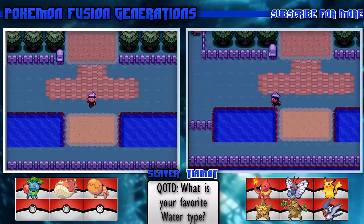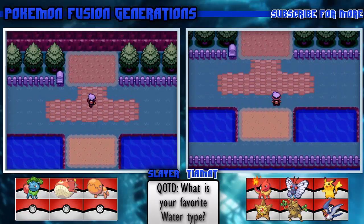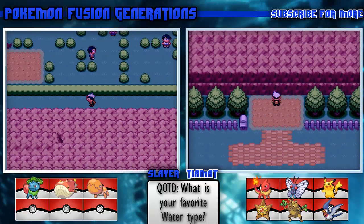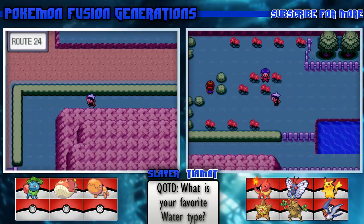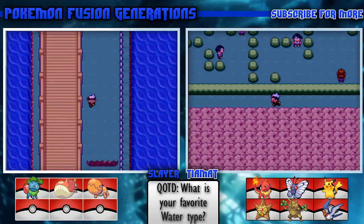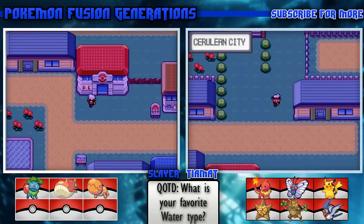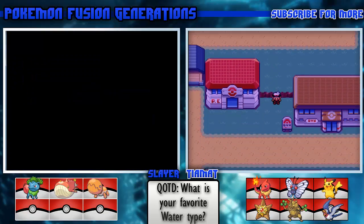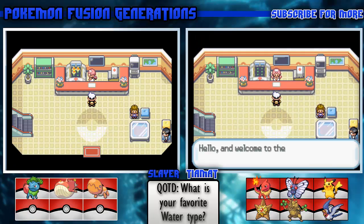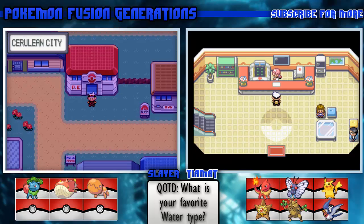What the heck just happened? They robbed his house - they took everything! Zubat and a Golbat just stole the entire house. I am kind of confused. I guess I have to heal and try to beat this gym to catch up.